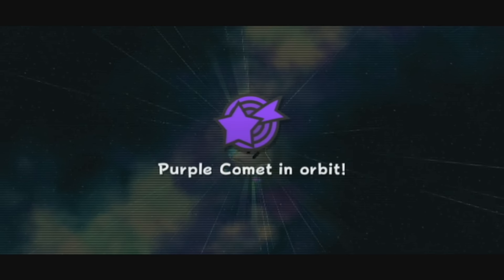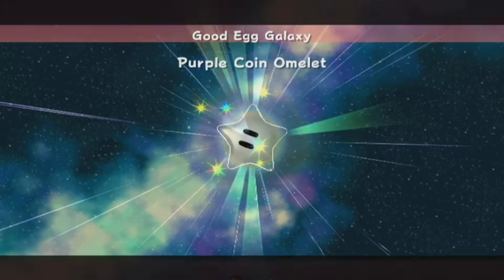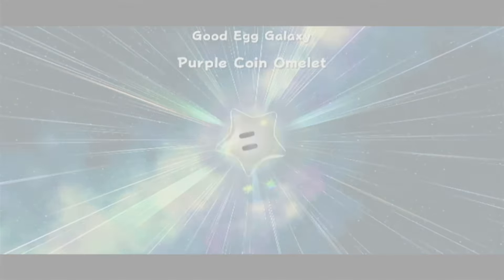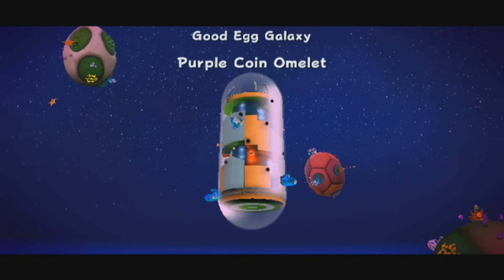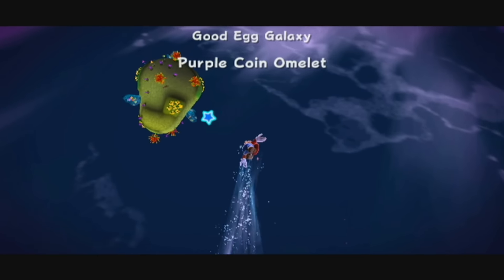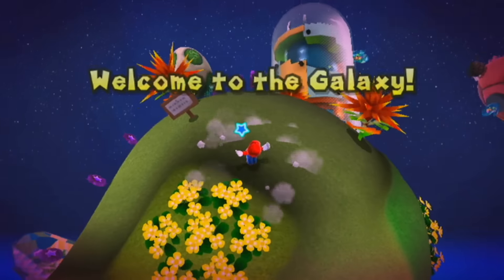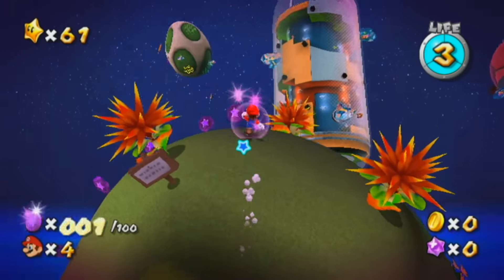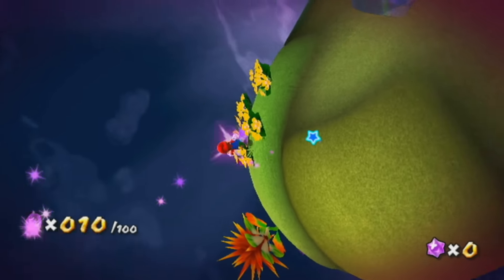Purple comets are by far and away the most common type of comet, and there are many of them, and they will take up an awful lot of the remaining comets in the game. Some of them are timed - this one I don't think is. Some of them have more than 100 coins you need to collect - they are effectively 100 coin shines like from any other Mario game. It's a very simple one, this is the first one.